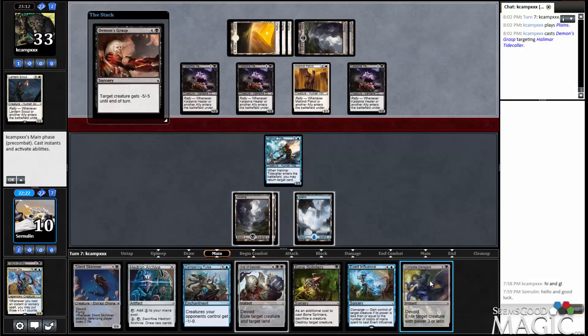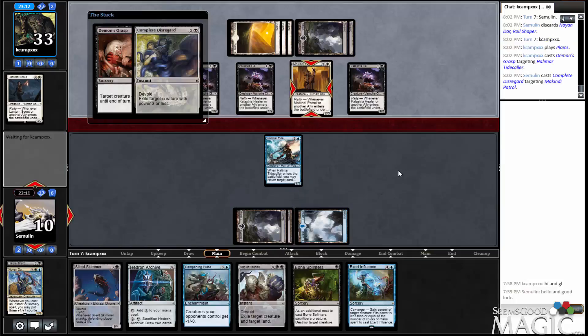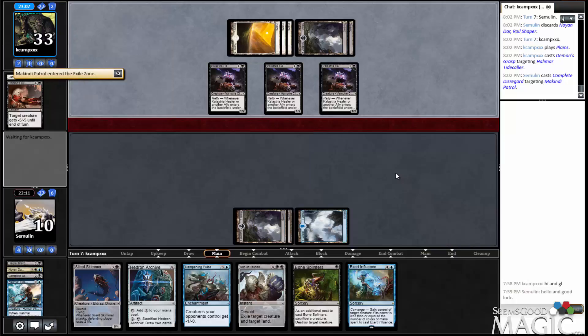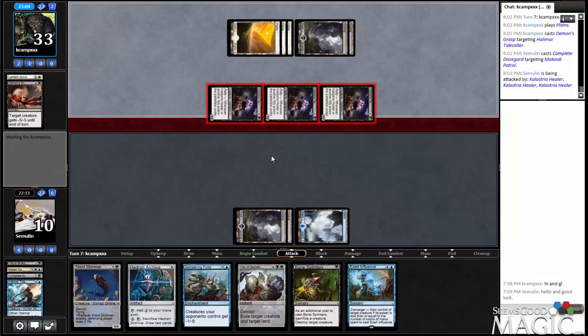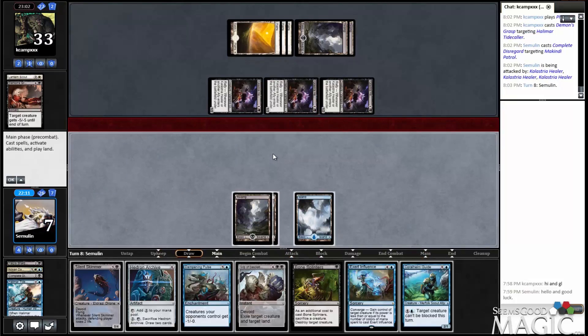Grasp on this guy. Does it even matter if we kill anything? I mean, if we kill this and then rip it into the mana for a Dampening Pulse, we're sort of still in this game, but then he's just got to cast so many more allies before it's over. I think this is the most likely way for us to survive, but it's not looking good. That was not the droid we were looking for, but I guess we takes it.